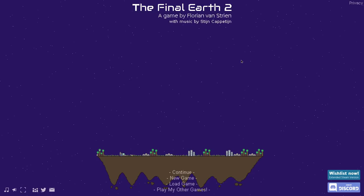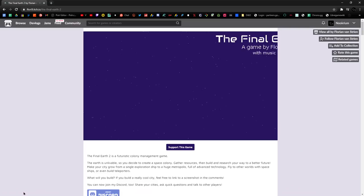Hello and welcome. Today we're checking out a free little sci-fi city builder being developed by Florian Van Streen, called Final Earth 2.